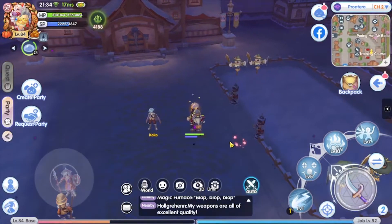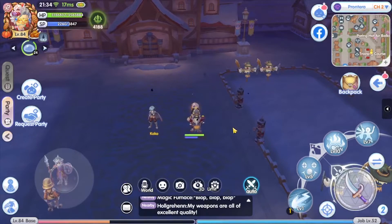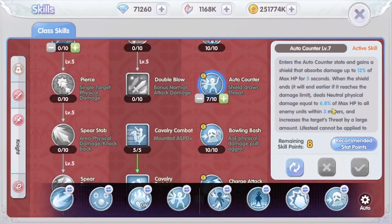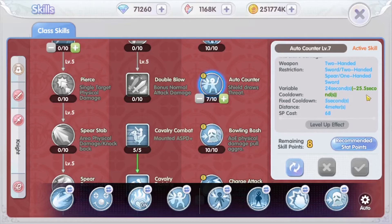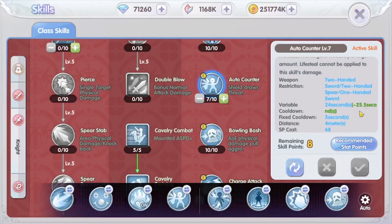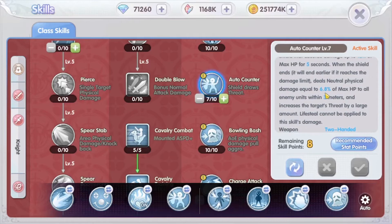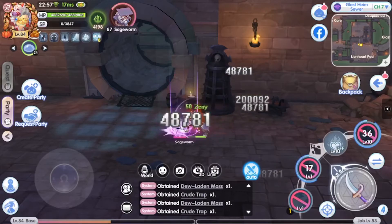This build pairs auto counter with self ignite. Auto counter is a very strong skill that deals damage based on a percent of your HP, so as your HP increases, the damage of auto counter will overtake that of the attack speed build. Currently I only have enough haste for level 7 auto counter, which is near-zero variable cooldown. With more haste I can add more levels and get a higher percent of my max HP — currently I do 6.8% of my max HP.